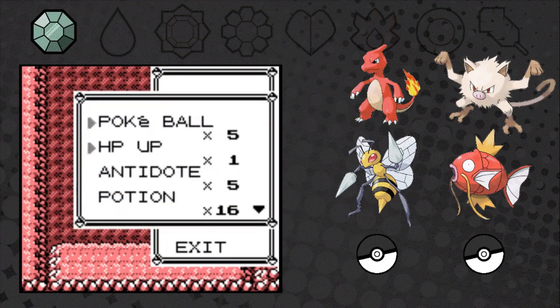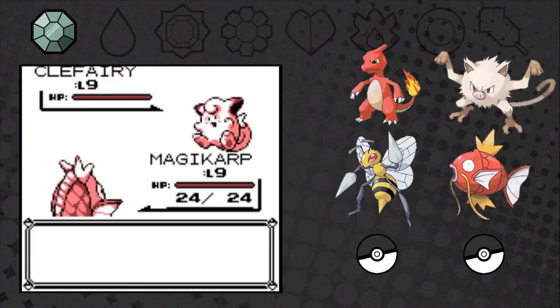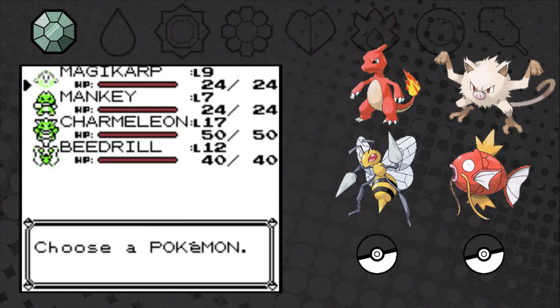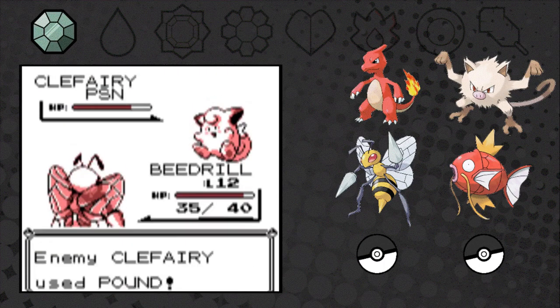Welcome back as we pick up TM12 — Aurora Beam, nice. The first encounter in Mt. Moon. Magikarp knows Nose Tackle and Bubble in this hack, which is pretty cool — it's better than Splash.